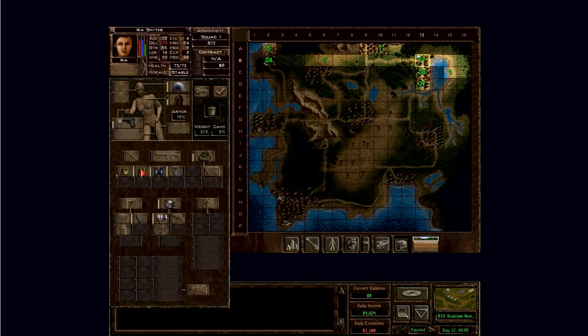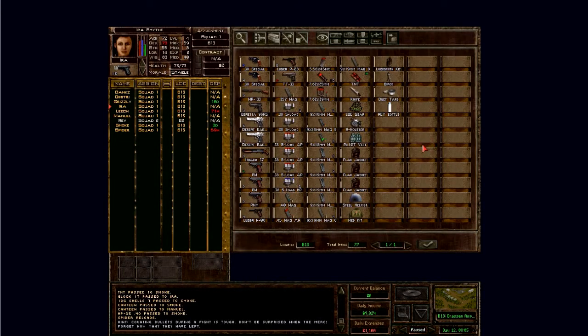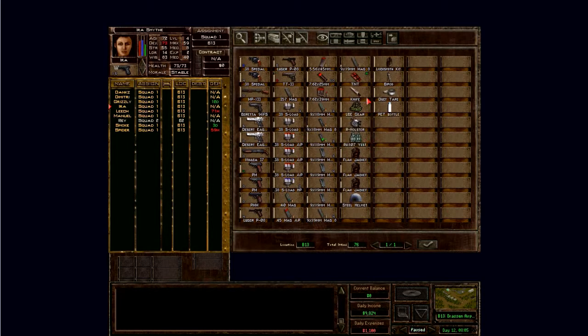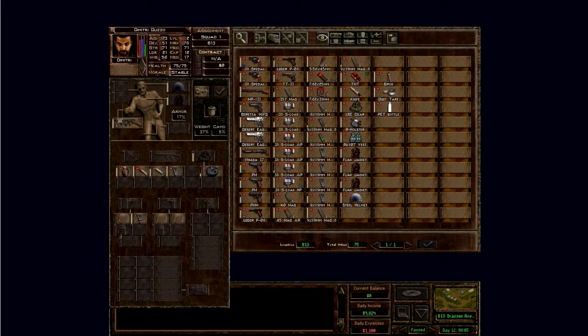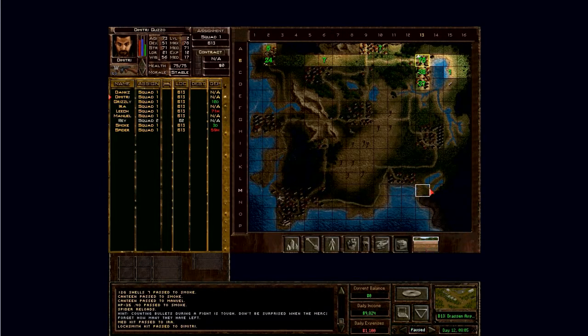Ira has a handgun — yay! Let's give that medkit to Ira, why not? The only thing we left was that TNT; otherwise I think we picked up everything. Let's give the locksmithing kit to Dmitri because he has some mechanic skills. And let's try to get here and pick up our backpack.